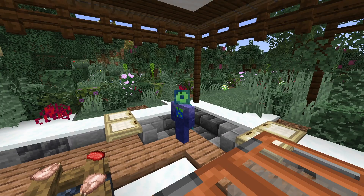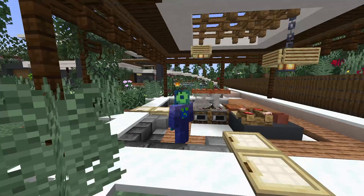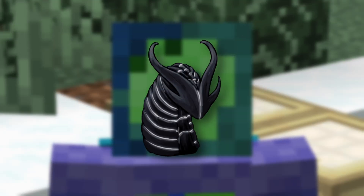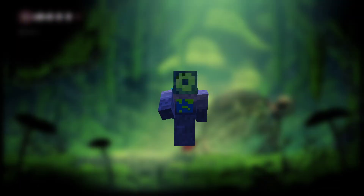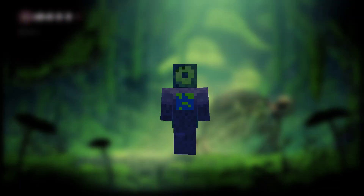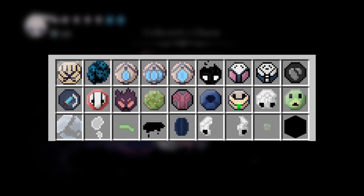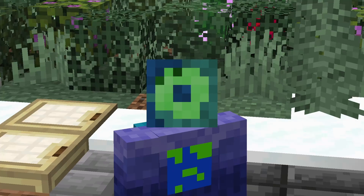And those are Hollow Knight features coded in Minecraft. Unfortunately I had to scrap a few features such as placeable benches, soul totems, and all the spells, abilities, and nail arts I didn't code. If you'd like to see me code them, hit subscribe and leave a comment. I will release this datapack to the public once the video reaches a like goal of 30. In part 2, I will be coding Hollow Knight charms into Minecraft. Until then, explode, giant.